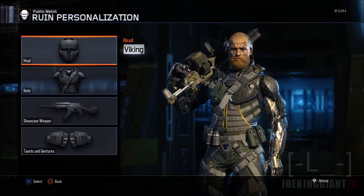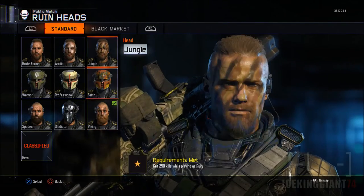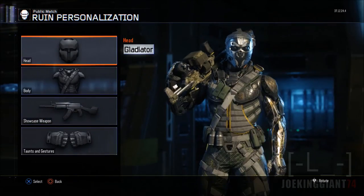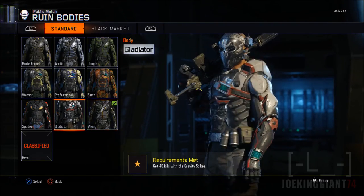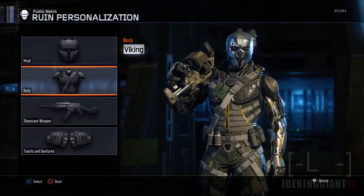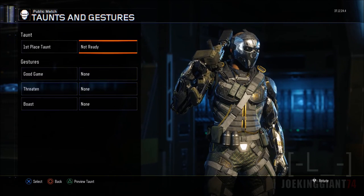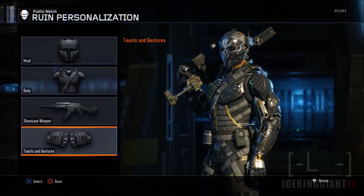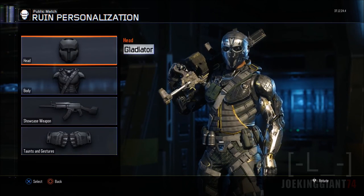The last one is called the Viking — even that one looks good. So there you go guys, that's all the equipment for Ruin. I like to wear my character with that one, or sometimes I'll switch it over to Gladiator, just depending on how I feel. I haven't unlocked any taunts or gestures — I've been trying to unlock more supply drops.